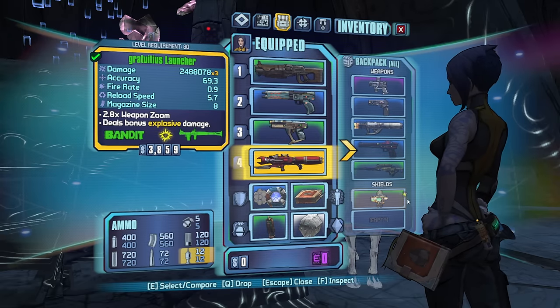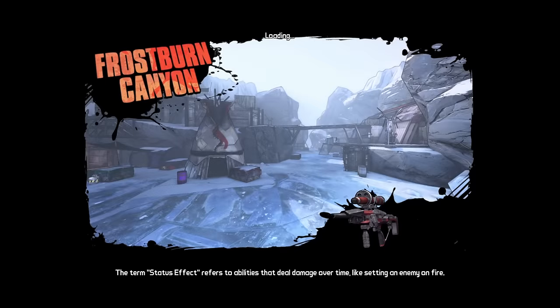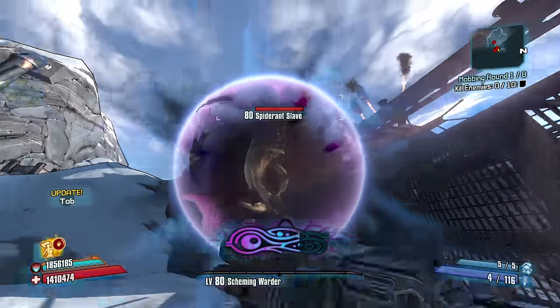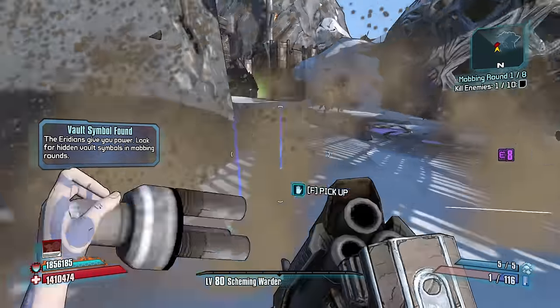Something fires on the corrosive launcher. It's bandit. It's bandit. Let's go. I think we might have some juice here. We'll start with the Bushwhack. It's consistent. We know it can work.